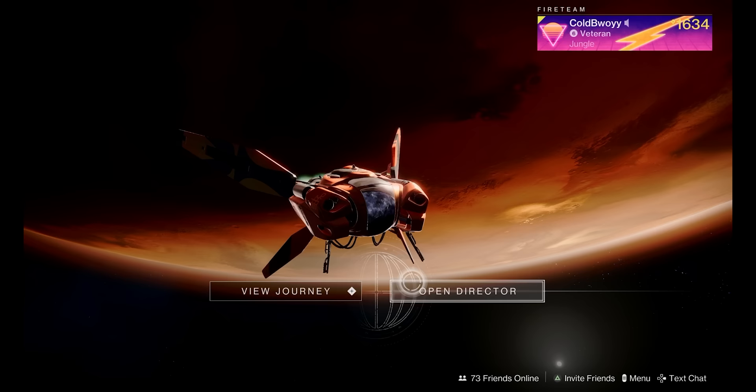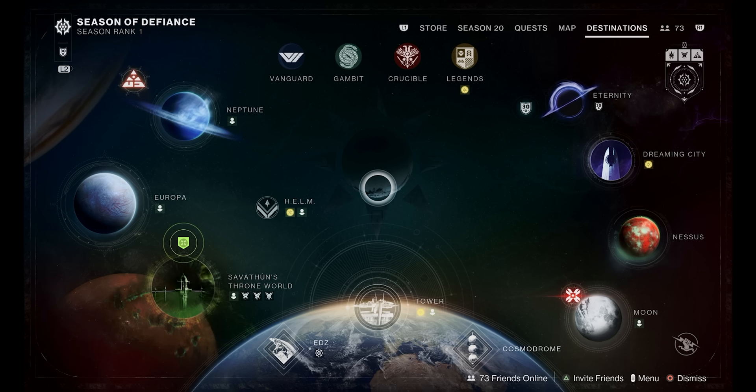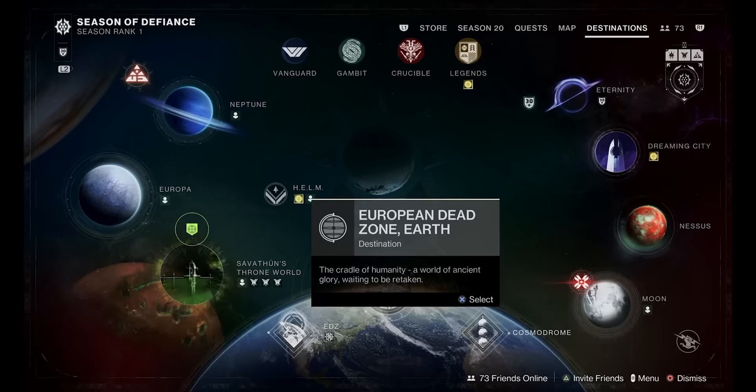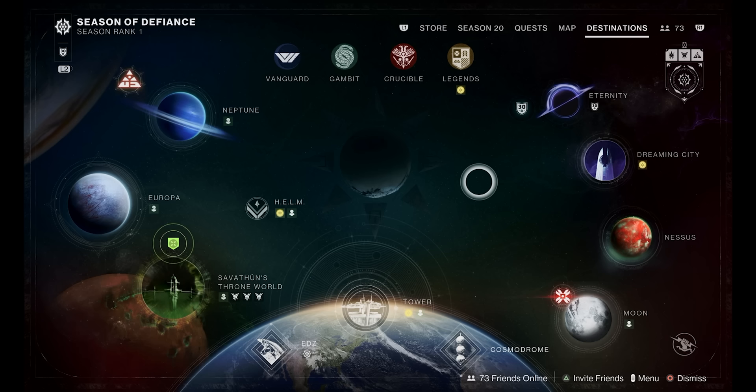Next, I want to give you guys an overview of the Director. When you first go to Orbit and open the Director it can be extremely overwhelming — there's a lot going on and it can be difficult to understand what to click on. So let's go through it piece by piece. First, you have different planets: Neptune, Europa, EDZ, Cosmodrome, the Moon, Nessus, Dreaming City, and more. Depending on which mission you activate, different missions take place on different planets.